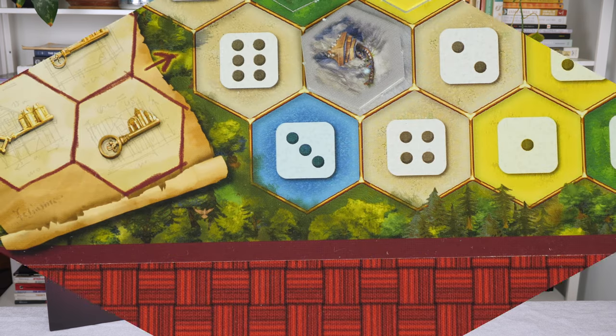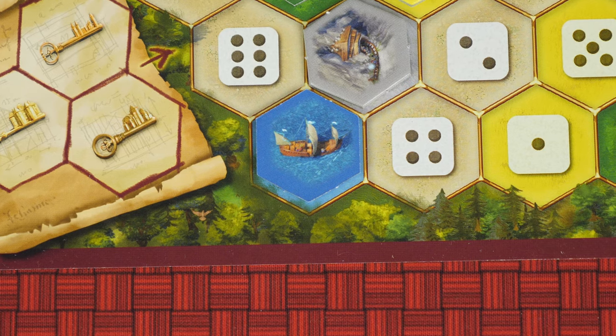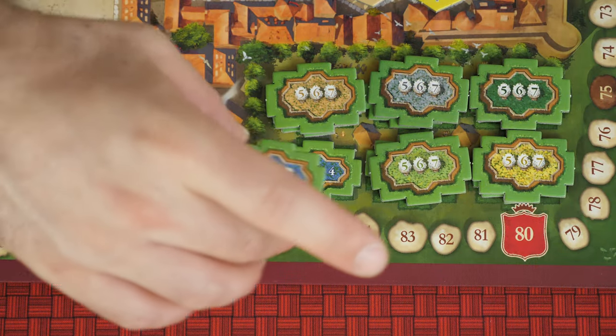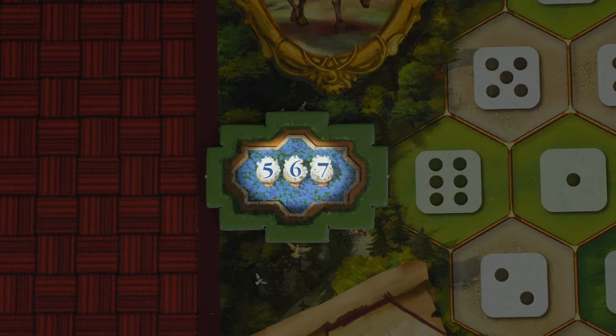During the game, you can also get bonus bathroom upgrades. For each color, if you're the first player to put a tile of that color on your floor, take the corresponding urinal and place it in your bathroom. At the end of the game, it'll be worth 567 points. Towards the end of the game, if you're the last person to place a tile of that color, you get this smaller urinal for 234 points.